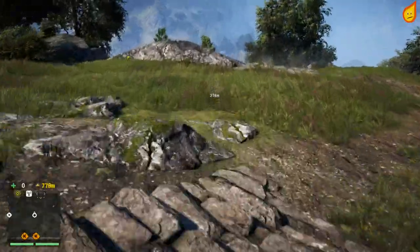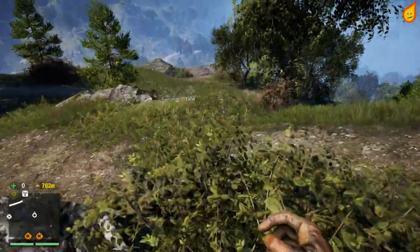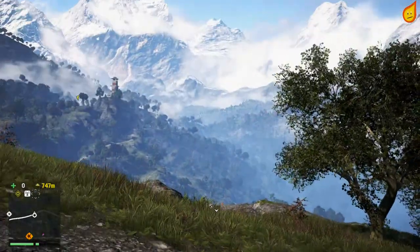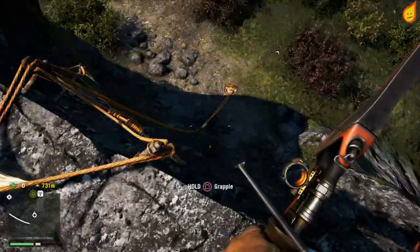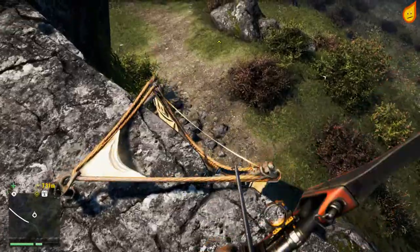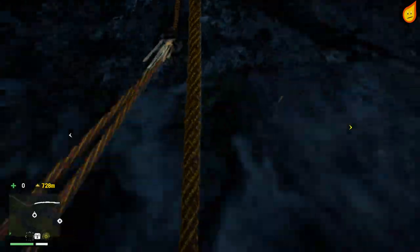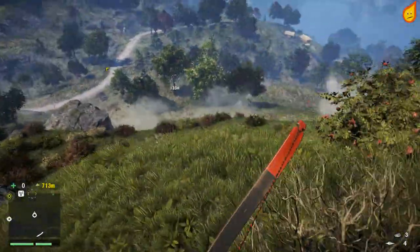Now if you use a knife or bow you get a perfect skin — basically you get two skins rather than just one. So it's good to use either a knife or a bow instead of a gun.